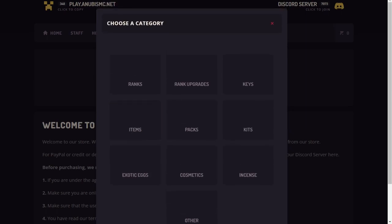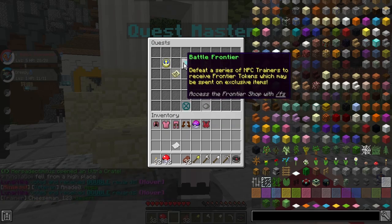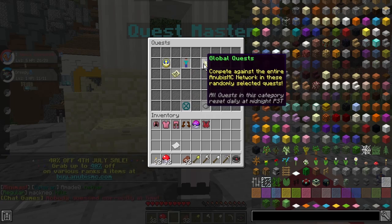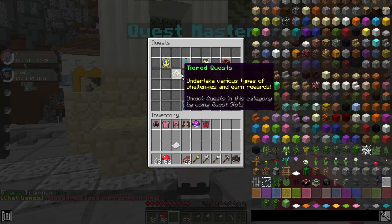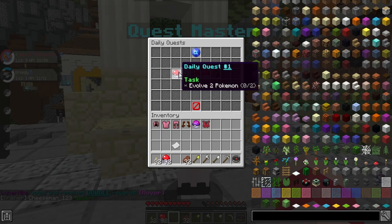There are loads of different quests you can do as well. The Battle Frontier has you defeat a series of NPC trainers to receive Frontier Tokens for exclusive items. There are also Global Quests competing against the entire Anubis MC network, Event Quests hosted daily by staff, Tiered Quests with different reward levels, and Guild Quests where the bigger your guild, the more challenging and rewarding the quest.